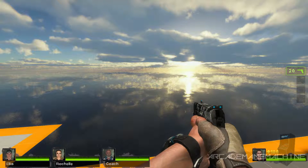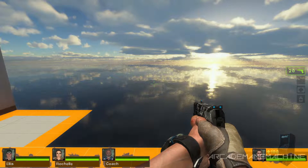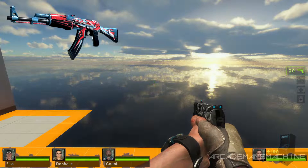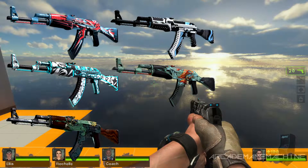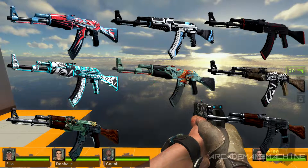With this weapon mod, it randomly generates 8 skins — they're all from CSGO. So if you play CSGO or collect skins, the 8 skins are: Point Disarray, Frontside Mystic, Fire Serpent, Vulcan, Aquamarine Revenge, Redline, Wasteland Rebel, and Cartel.